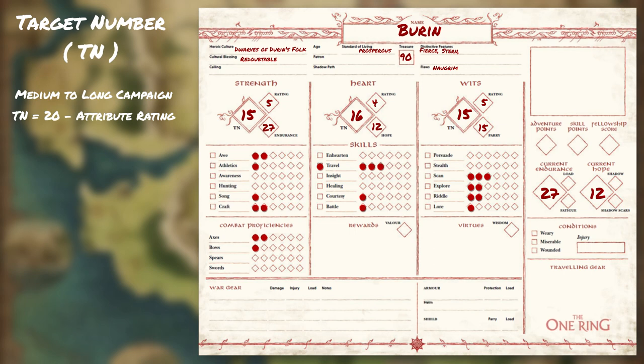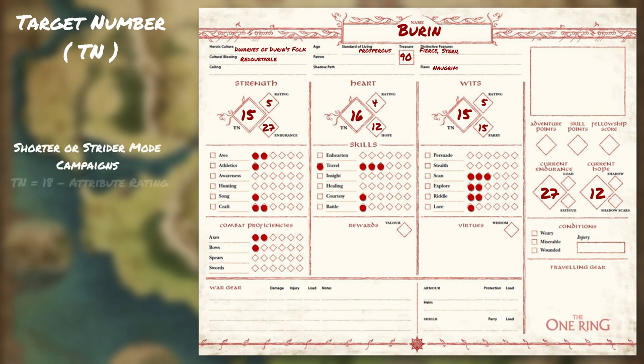As stated before, these numbers identify the number required to either match or succeed in a skill, combat attack, or task attempt. For shorter campaigns, one-shots, or if you're playing the Strider mode campaign, the recommendation is to set the TN by subtracting the attribute scores from 18 instead of 20.